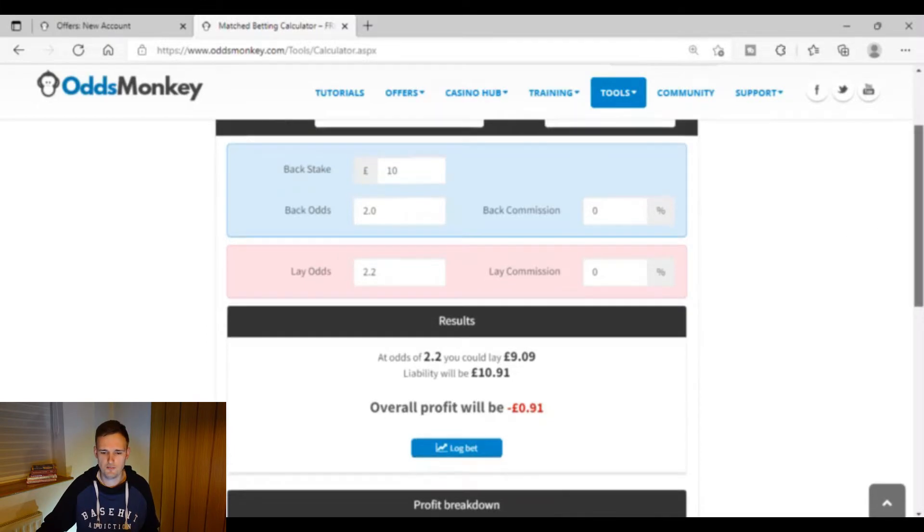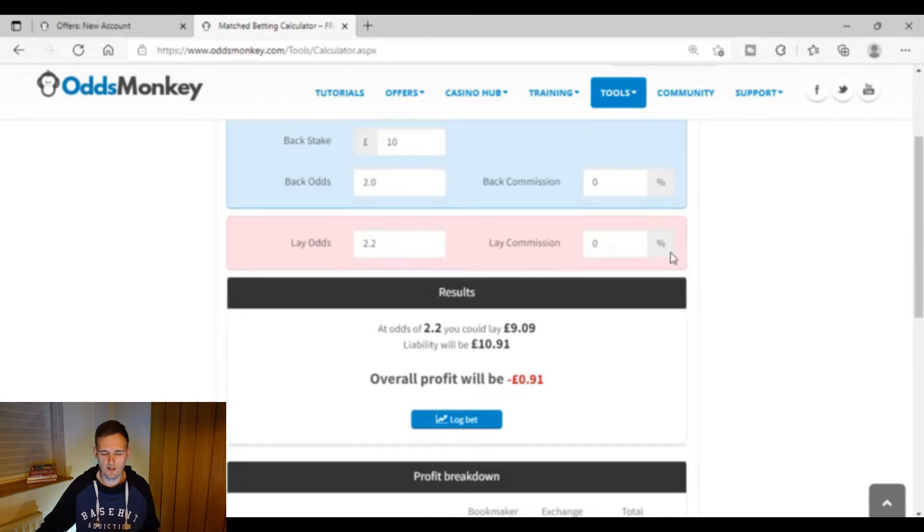The reason why you want to start with 'bet £10 get £10 free bet' offers is because you'll be betting £10 at the bookmaker — taking £10 out of your £30, leaving you £20 — and you would lay £9.09 at lay odds of 2.2 at Smarkets, which requires £10.91 of liability from your Smarkets balance. That means you need just £10 at the bookmaker and £10.91 at Smarkets — £20.91 total — which is under our £30 budget.